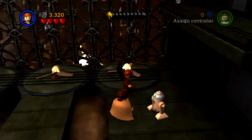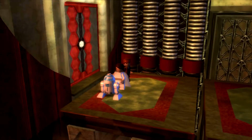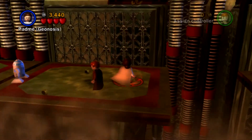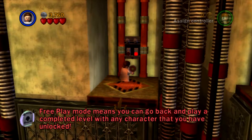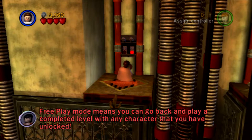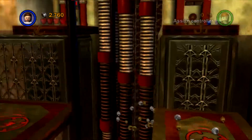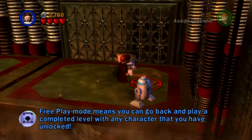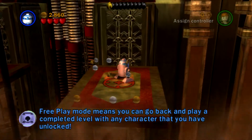Am I meant to go up there? I think I am. So that's a different room. I need to be the Senator in this room — is that something I use here? When I go up there, it just tells me about free mode — that you can play a completed level with any character you've unlocked. That was not obvious at all.